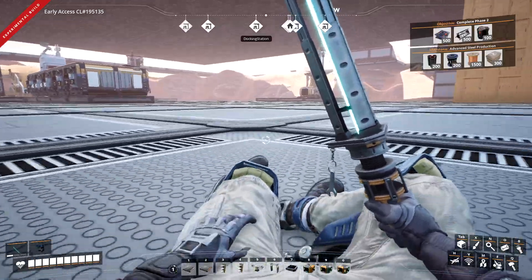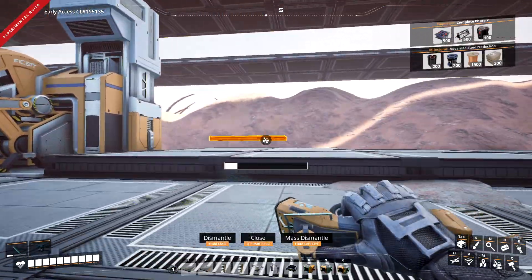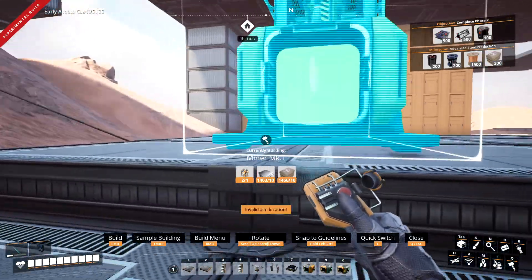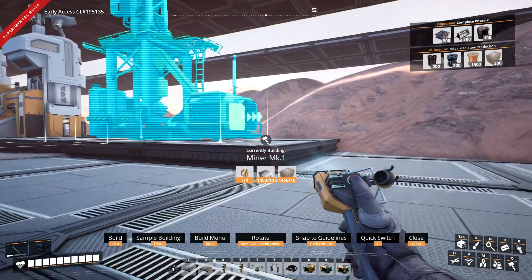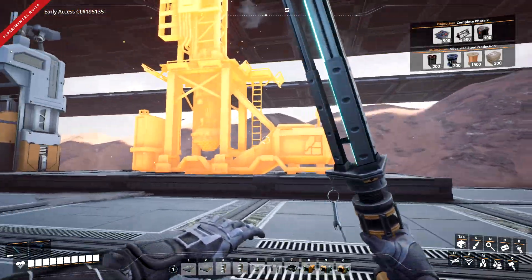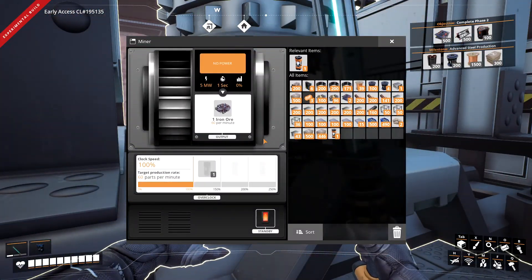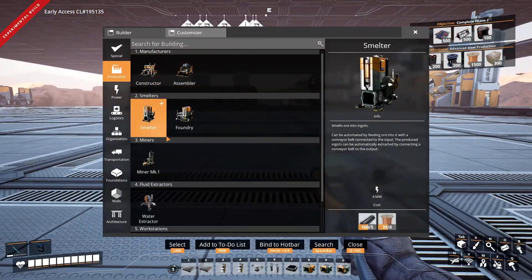Alright, so our iron — we can turn it. We'll turn both of these this way, and we'll do this one this way. So this is going to be 60 already, right? That's 60. And this is going to be 60. So we need four of these. Let's do our iron.